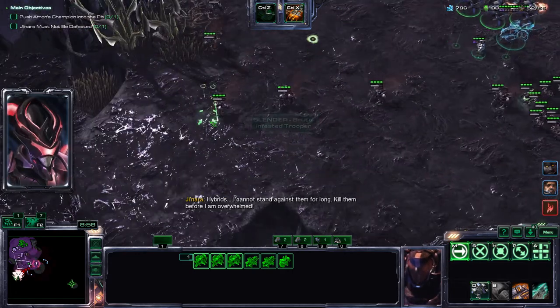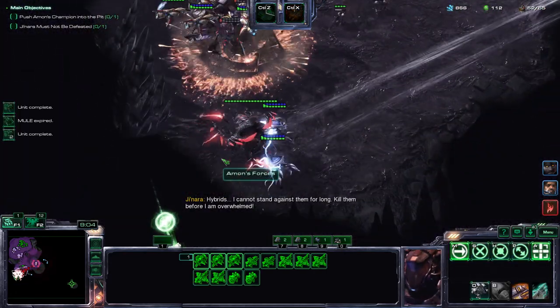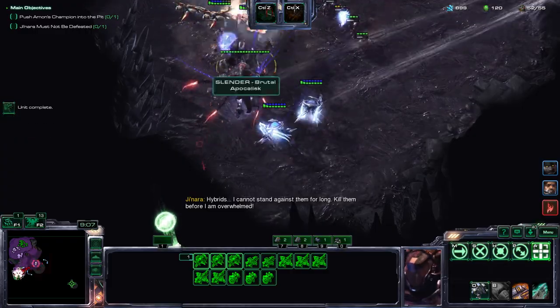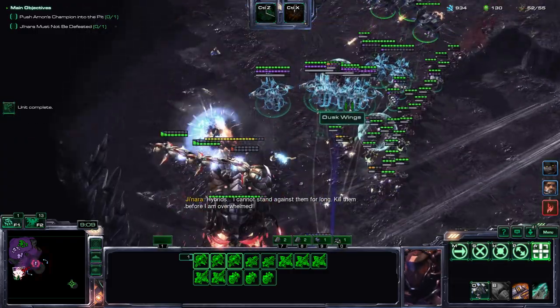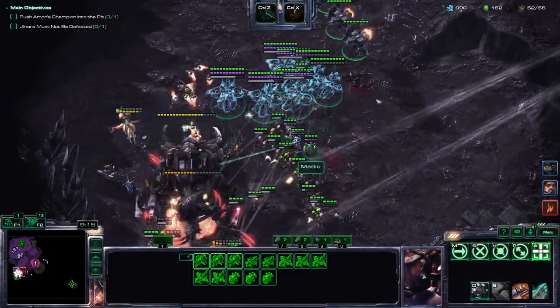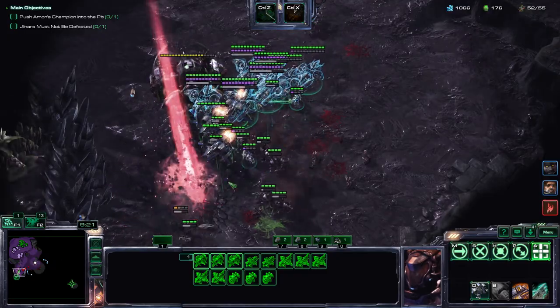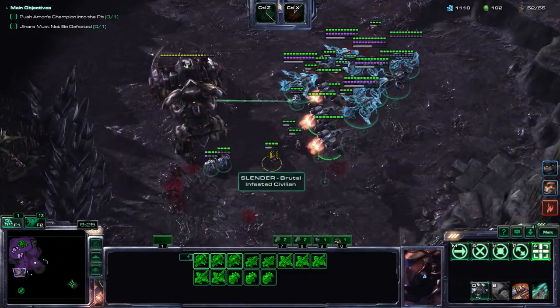Hybrids — I cannot stand against them for long. Kill them before I am overwhelmed! Most of these hybrids are going to be air-based, but some of them are not, so obviously I want my forces in there to clear out the ground infestation so that Stukov's other units can basically have assistance with.